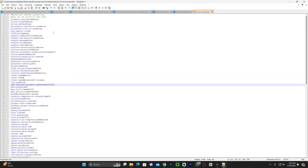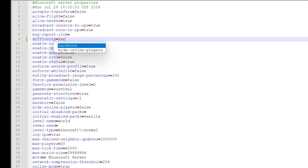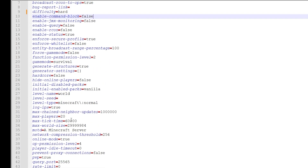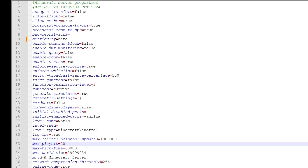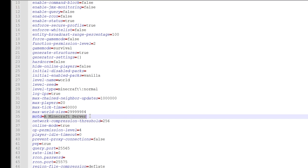Once in the file, you can modify your server a lot. You could change the difficulty — for example, from easy to hard or peaceful. Another thing you can look at is the max amount of players. By default it's 20, but you could change it to 5 if you only want a few friends, or higher if you want more. There's also the message of the day — whenever someone sees that server, you could customize what it says. I recommend reading through all the settings because there's a lot you can change.